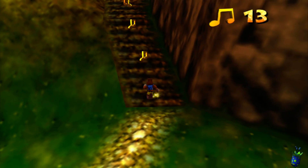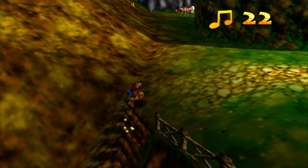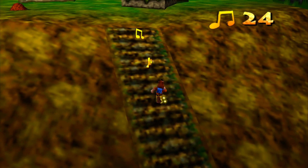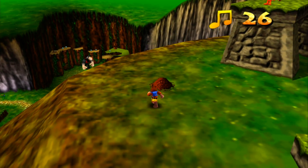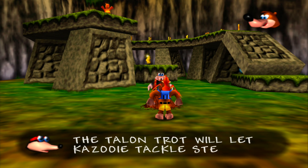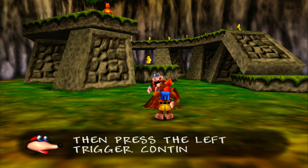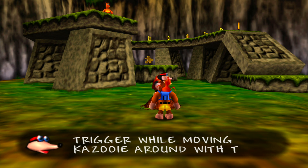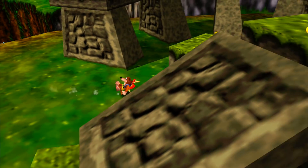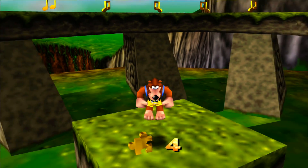We're going to learn the Talon Trot next, because that's probably the most useful new move that Bottles will teach us. It's pretty much required to beat the game. 'The Talon Trot will let Kazooie steep slopes with ease. Hold the right trigger and press the left trigger.' This is pretty much my favorite move - it makes the game so much faster. There is our fourth Jiggy.